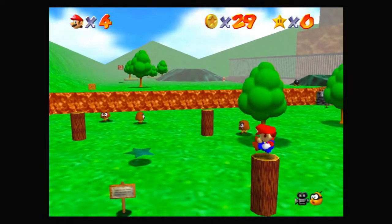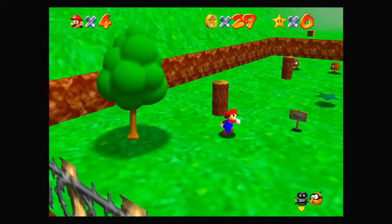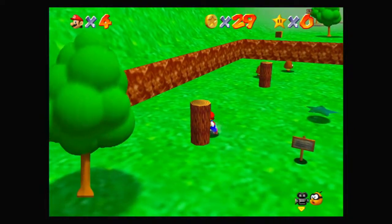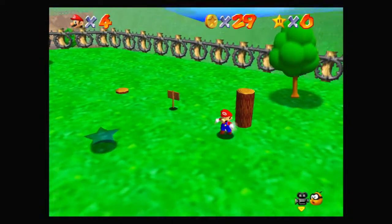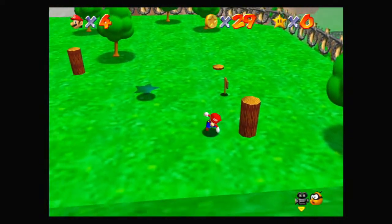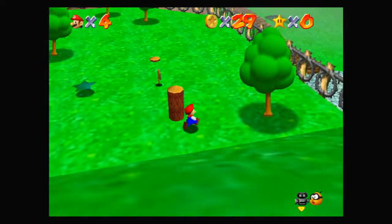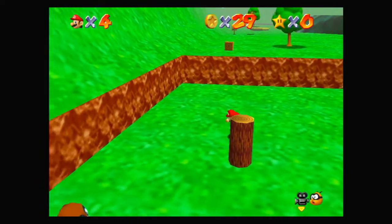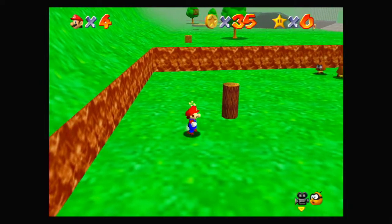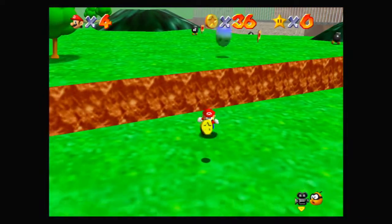There are little log pole things we can ground pound into the ground. If you keep running around them long enough, fairly close to the base, some coins will spout out — there are little secrets like that you can find. You can also press the attack button while running to do a little dive forward, which does damage or grabs things.